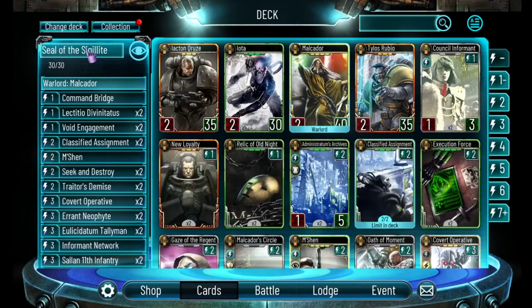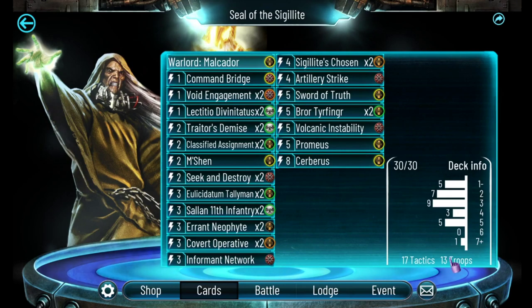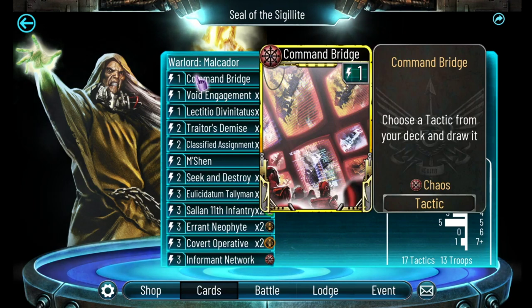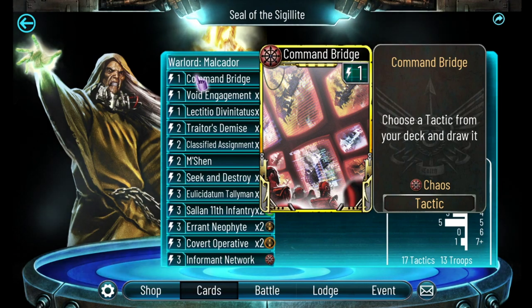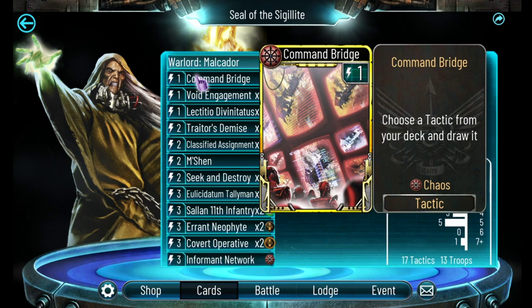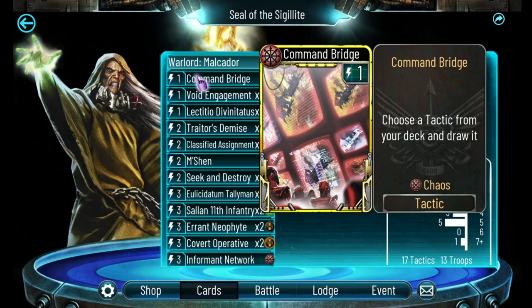Let's take a look at my deck: 17 tactics, 13 troops, so it's a little tactic heavy. Running through from cheapest to most expensive, we start with Command Bridge. I'll play Command Bridge at any point, but if it's one of my first cards I'll try to wait until I have at least one seal, because it's the only card that lets me search and pull out a specific card. I like to play it after a few seals have gone into my deck and a bunch of tactics have come out, giving me a high chance of pulling out the seal I need.